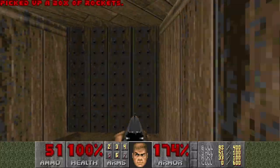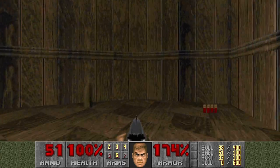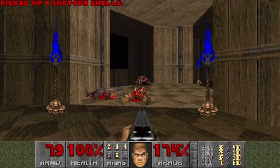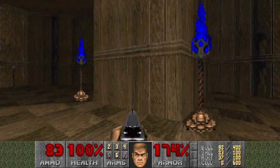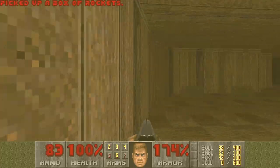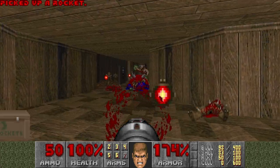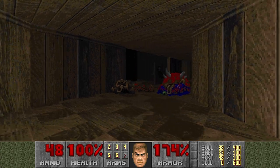Some rockets here and here as well. This teleporter — I don't remember where it brings me. Maybe in a room with a rocket launcher. What was that? Weird. Let's check it out. I think there should be a rocket launcher here, right? And also a secret. Nice.